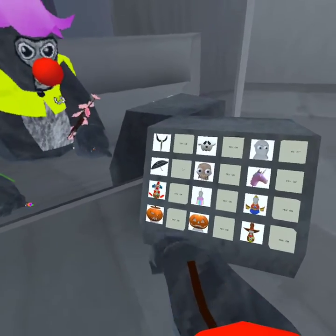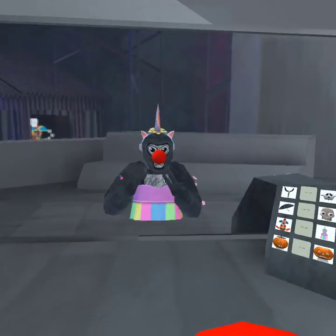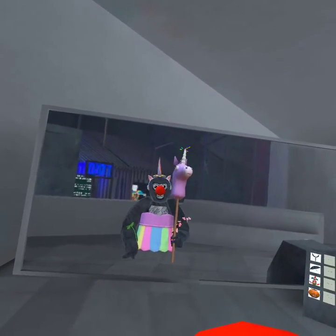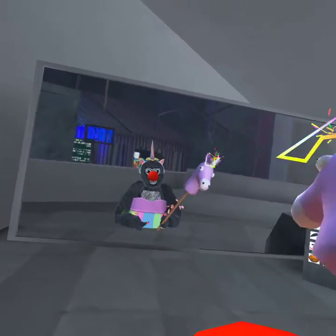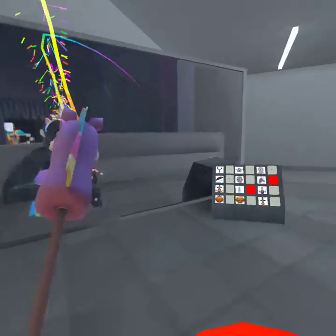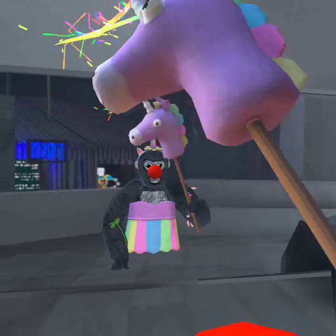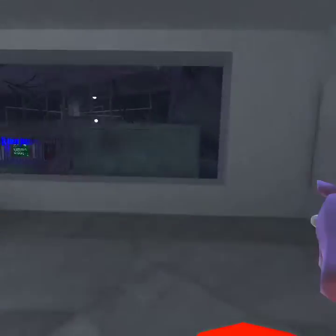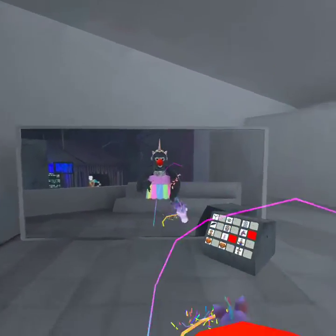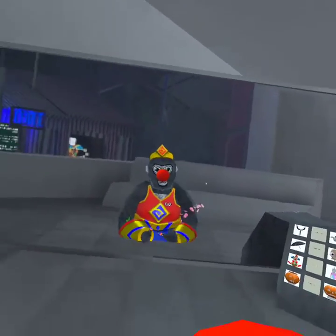Now for the four costumes, going from least to most favorite. First is the princess unicorn outfit — it really goes well with the unicorn pickaxe wand, and unicorns can like ride things, pretty cool. If you're wondering how much the unicorn set and the unicorn wand cost together, it's only 9,000 shiny rocks, which is about $20–$40 — really expensive.